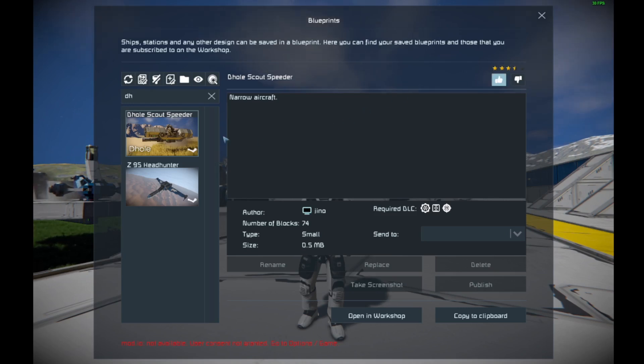We're going to give it a like, because all it is is a narrow aircraft. It's made by Geno, 74 blocks total, type small. The size is not even a megabyte in your system, so the PC count on this is just minimal — perfect if you want something for a planet just to drive around in. It requires the Automations DLC, Decorative Blocks 3 DLC, and Warfare 2 DLC.